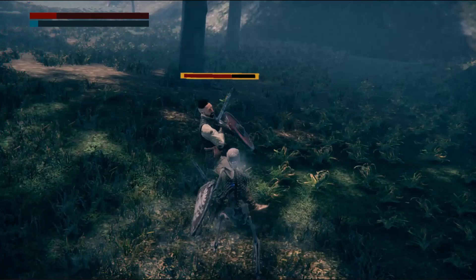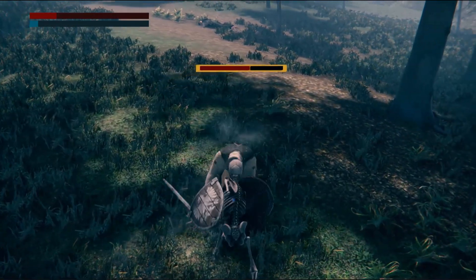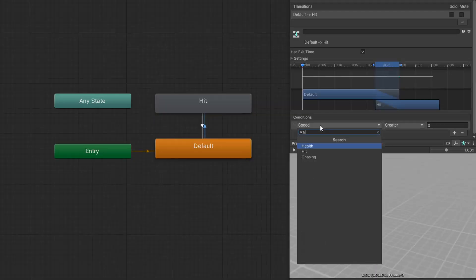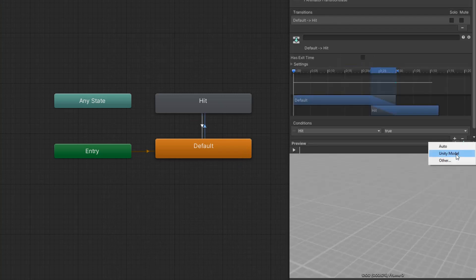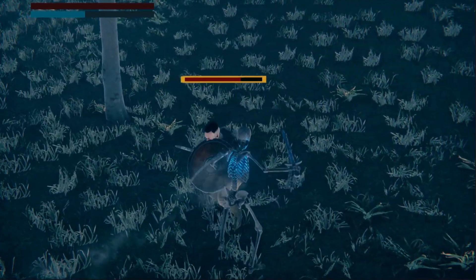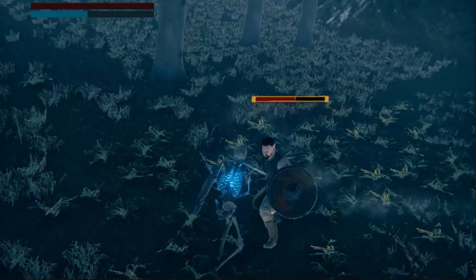In our current state, when we hit an enemy, they just do their normal animations like there's nothing hitting them. So to fix this, we will add a hit layer and add a hit animation to blend with the main animation layer. This way, for every time the enemy is hit, it will mix the hit animation with the current animation. Let's test it and compare.